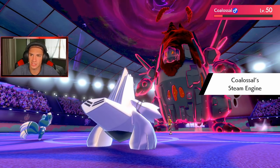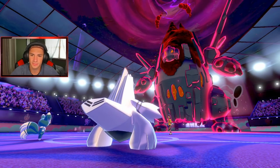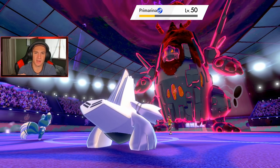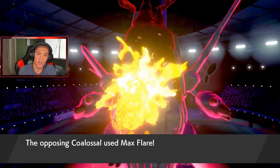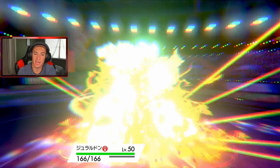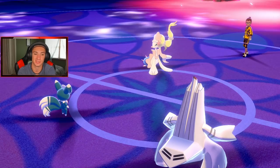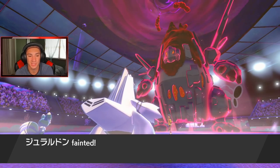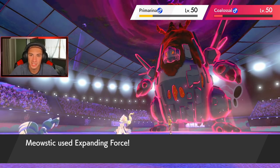Coalossal should be dead either way — from Expanding Force or Flash Cannon. He's definitely going to take out my Ralodon, which I'm totally fine with. Potential double KO here. He sets the sun — I'll take that all day. That helps me out tremendously. Now I don't have to set up Sunny Day with Meowstic. Charizard comes in and we can pass through Ally Switch and maybe just end this match.